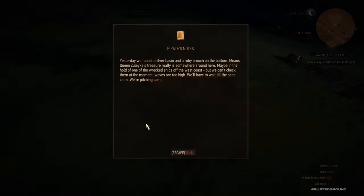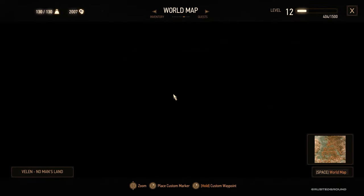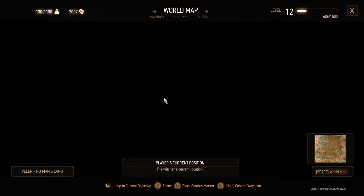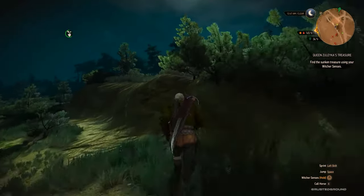Pirate's note: 'Yesterday we found a silver basin and a ruby brooch on the bottom. Means Queen Zulekia's treasure really is somewhere around here — maybe in the hold of one of the wrecked ships on the west coast. But we can't check them at the moment — waves are too high, we'll have to wait till the seas calm. We're pitching camp.' Well, I think I can check it out myself. It's somewhere in the middle of the ocean over there. I'm gonna go here first and then continue with the treasure hunt.